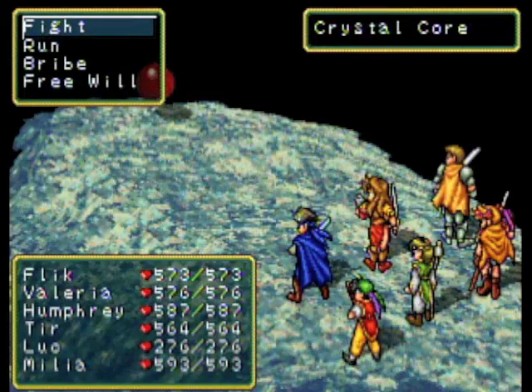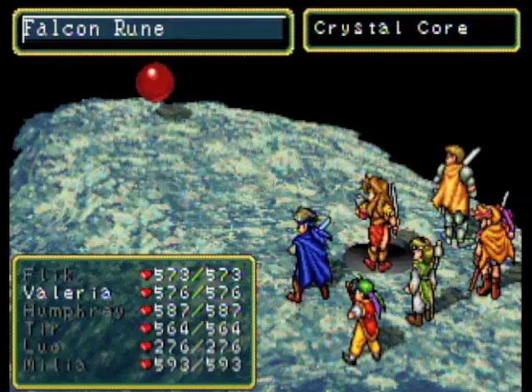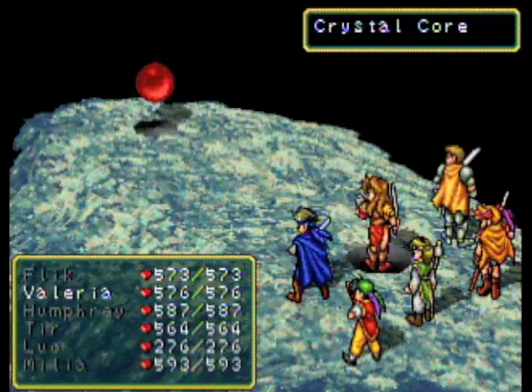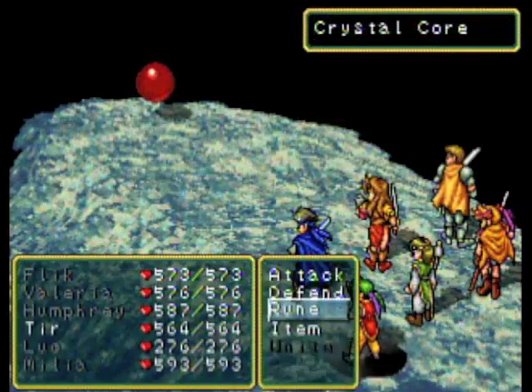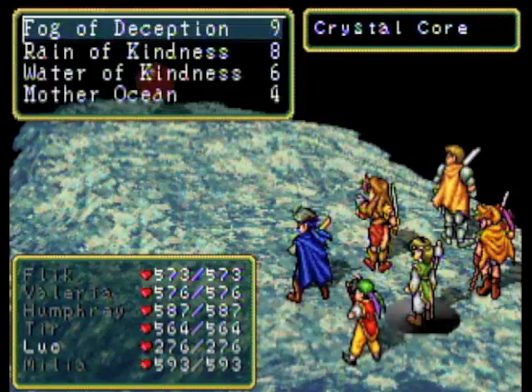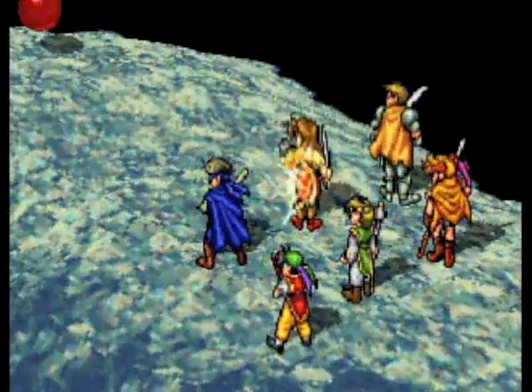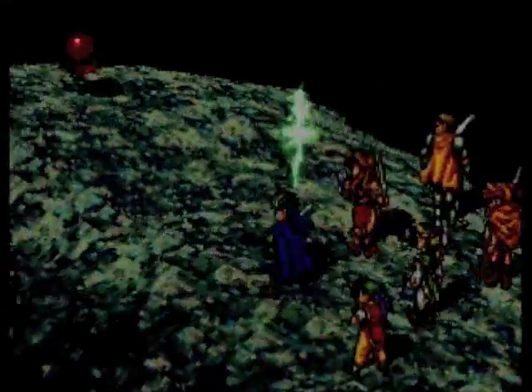Basically what you want to do now is unleash all of your magic attacks. Every turn it will spam this horrid attack that will at least do over 100 damage for each character every turn. This is where the Flowing Rune comes in handy, and I hope you put it on Luke, because Luke can do like a million of those Flowing Rune spells. You're pretty much bound to win any battle with the amount of spells he can heal your party with.